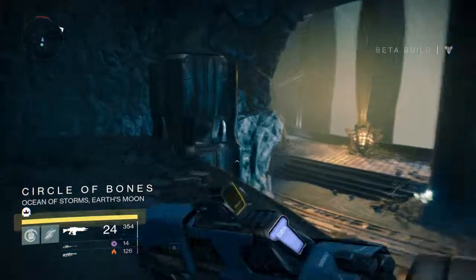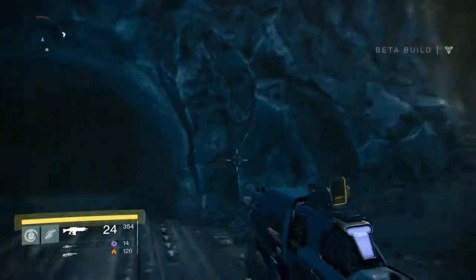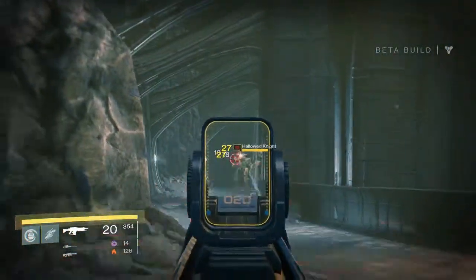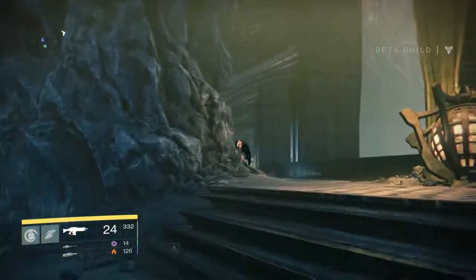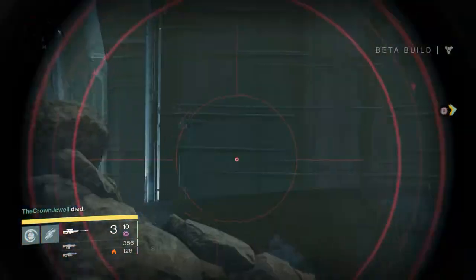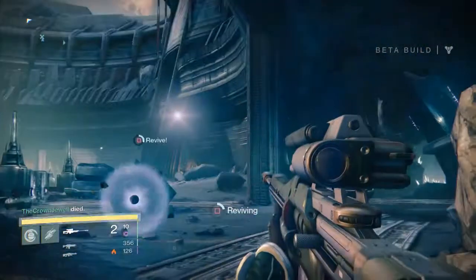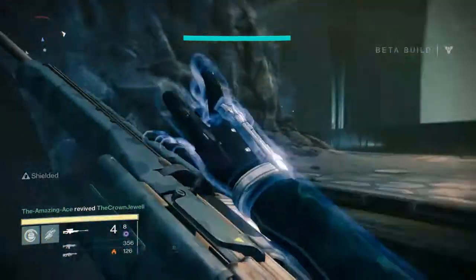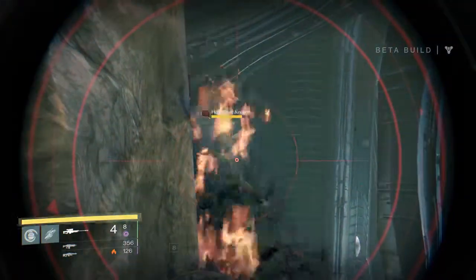Back to the Circle of Bones — there's this hallway over here with those high-level Hallowed Knights I was talking about. I'm going to go ahead and have trouble taking those guys out, because if I get hit by one of those things they shoot, it will one-shot me — it's flash damage. As you can see right there, it killed my teammate. And they're going to be annoying with those shields.